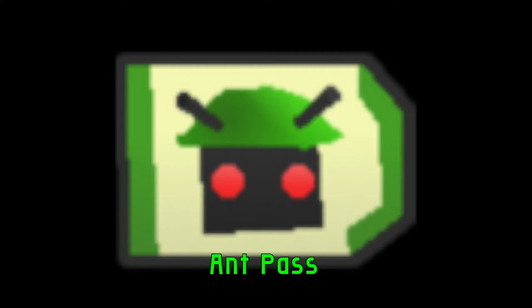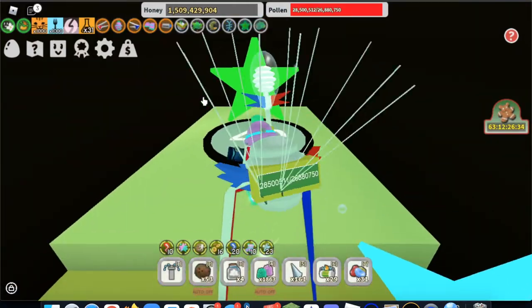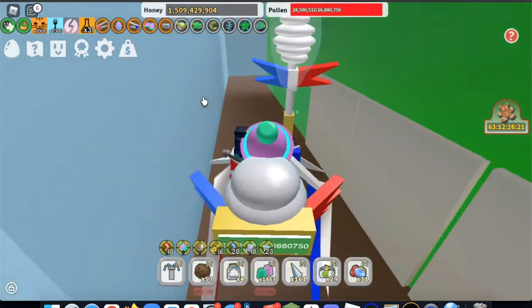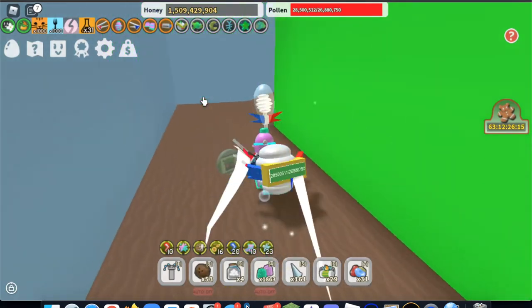Now I will show you where you can find ant passes. There is one ant pass in the star amulet room — it can be found behind the supreme star amulet generator. The second ant pass is in the 20 area. If you go behind the ant leaderboard, you can find a path that will lead you to an ant pass.